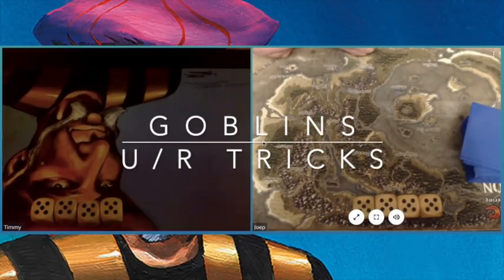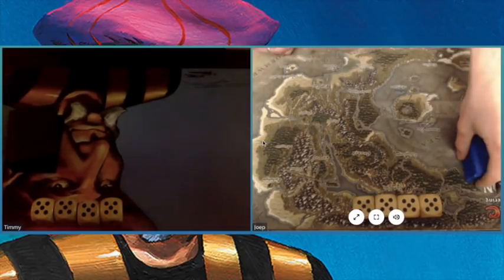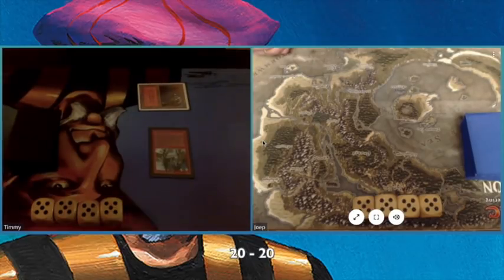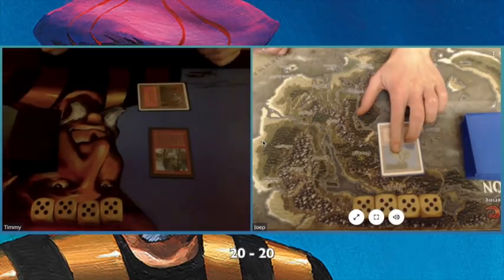Today I am playing with my Goblins deck against a blue-red Trix deck. With Trix, he's added some interesting artifacts to his deck that make it a little bit tricky, but you'll see. As you can see, I've just played a Mons Goblin Raiders on my opening turn.